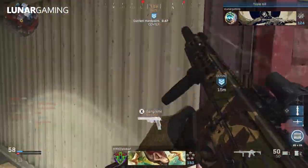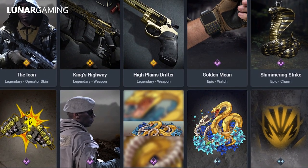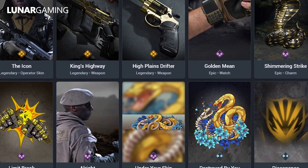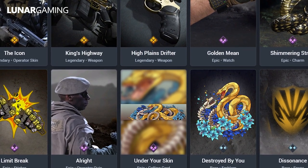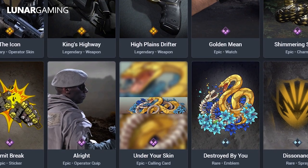That leaves us with a couple of new bundles. First, the Zane Golden Idol Bundle — the theme of gold highlights all 10 items in the bundle, including two legendary blueprints: the Kings Highway Assault Rifle and the High Plains Drifter Handgun. Pair them in a single loadout and hit your foes with a deadly Midas touch. You'll also get a watch, charm, sticker, calling card, emblem, and spray, as shown in the image.